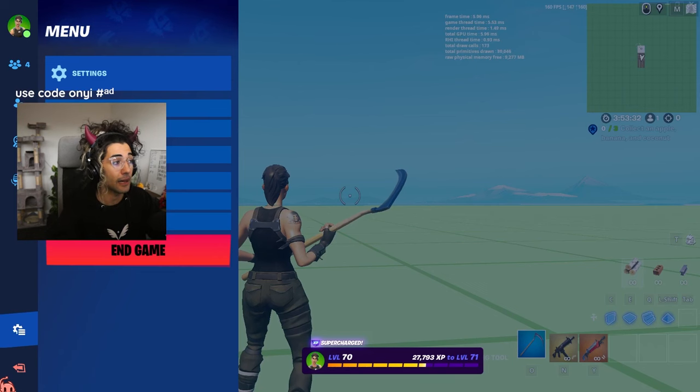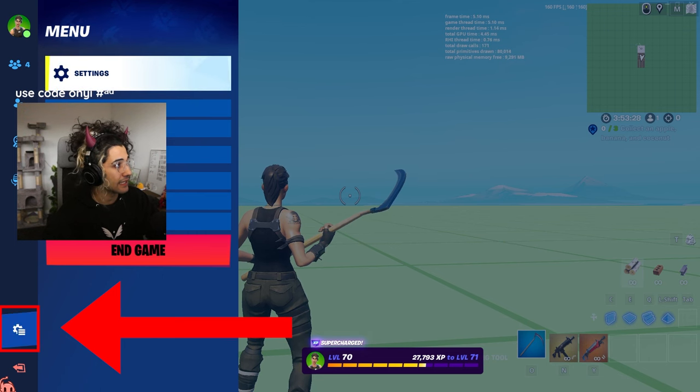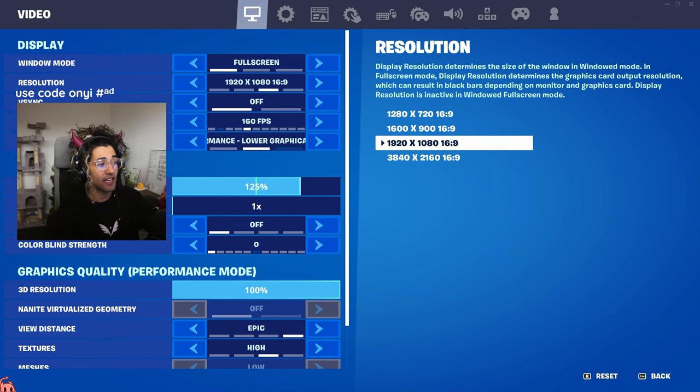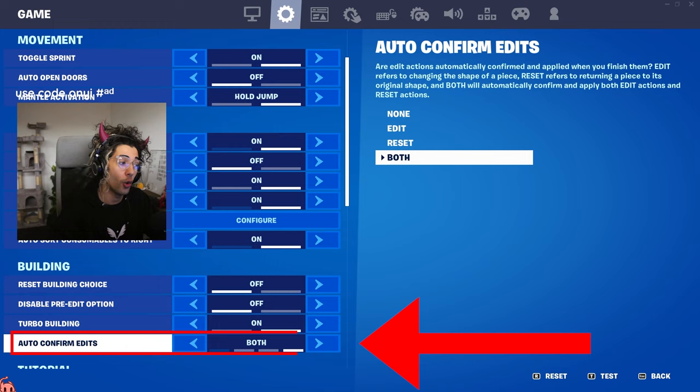First things first, press your escape button or go to your settings by clicking the gear icon at the bottom, then click the top gear for settings. In order to enable scroll reset, there's one prior setting you have to have on, located in your game settings as the second one from the top. You need to make sure your auto confirm edits is set to release or both — I like to have mine on both. This is typically user choice, and they've recently renamed this setting, but just have it set on both.